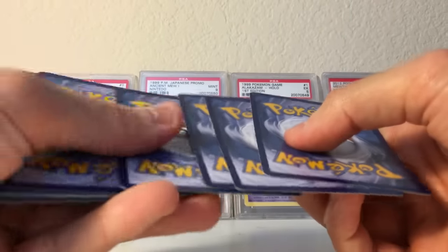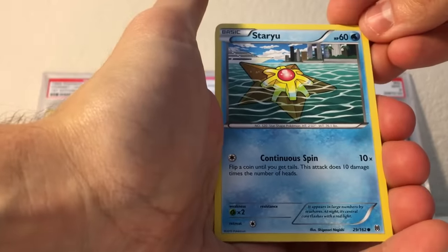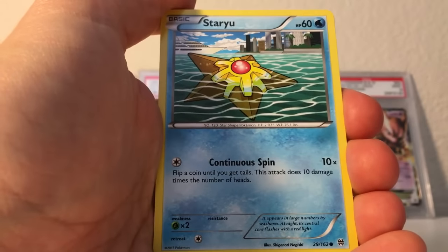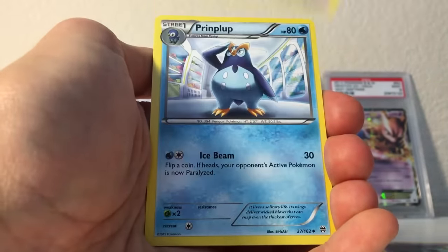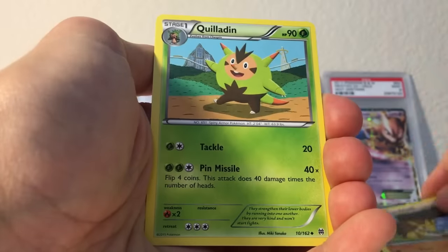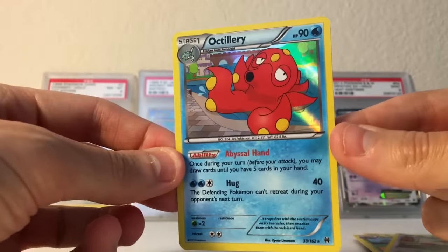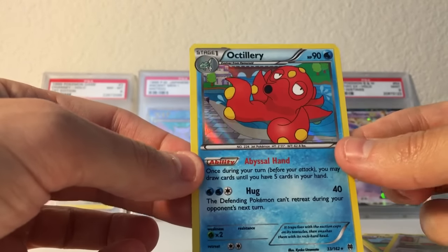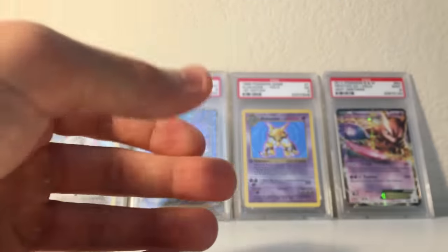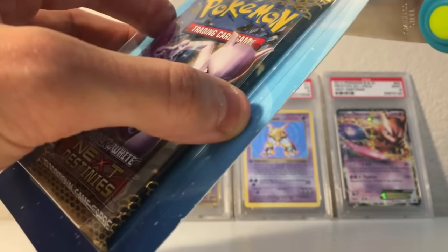Let us continue the opening. We get a nice Staryu — you can see there's like a CGI town and a cruise ship in the background. Dodue, Gastly, Woobat, Swirlix, a Prinplup, Sandslash, Quilladin, Dodue for the reverse, and the rare — oh very nice, it's an Octillery holo! That's a very nice looking holo card. Getting a holo in a pack is really, really good, so especially out of two packs, that's a solid pull.